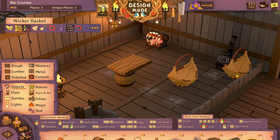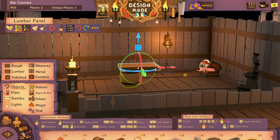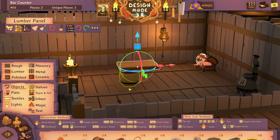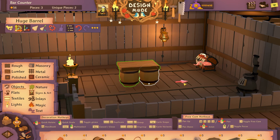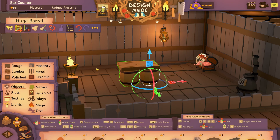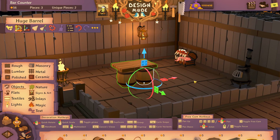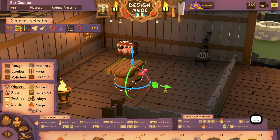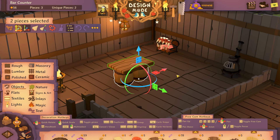If you go too far away it will treat it as a new template. I think we just need one more barrel to support this bar, so let's select it and hit Ctrl+D to duplicate. Slide it over. You could also use the clone tool right here or the X hotkey. The difference is the clone tool will give you snapping back, and Ctrl+D keeps the gizmo active. Now I'm going to select both of these by holding Ctrl and clicking.